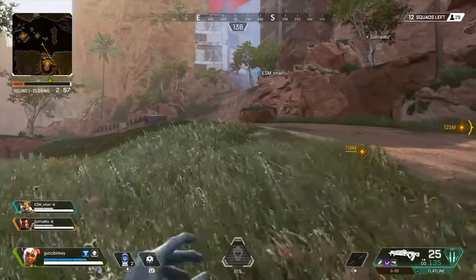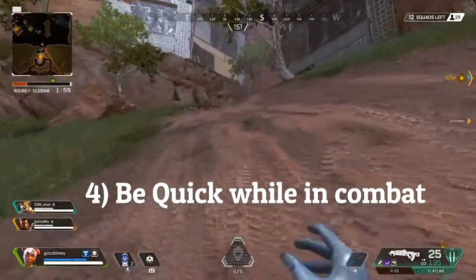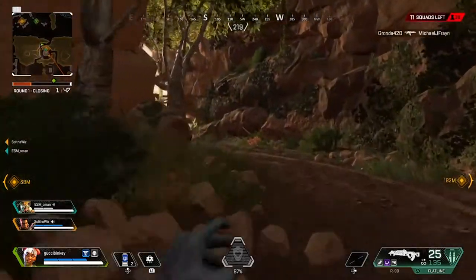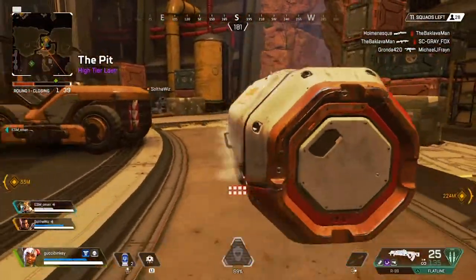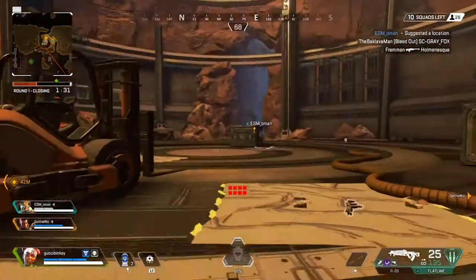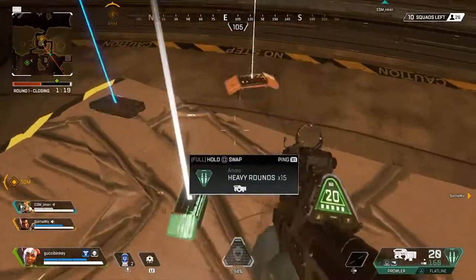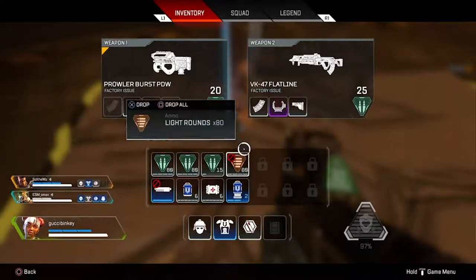The next tip is to just simply be quick. In this game you can't build, so the only ways to protect yourself are using a character that can throw up a shield or phase away. Being quick and getting away is a really good idea. You can holster your gun by holding Triangle on PlayStation or Y on Xbox to run faster, and you can climb walls by holding X. Being able to get away from gunfights and heal is a lot better than standing in the open where you're easy to hit.